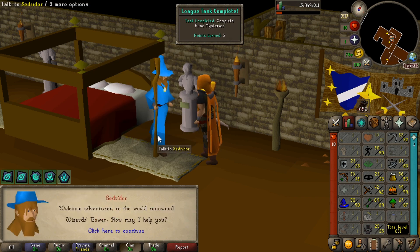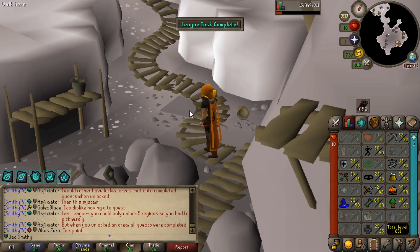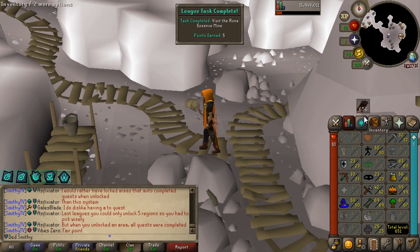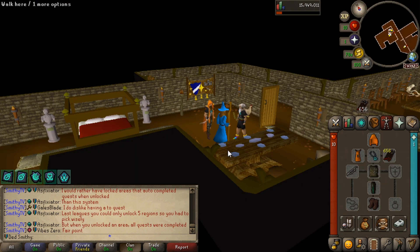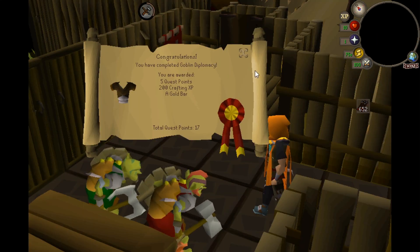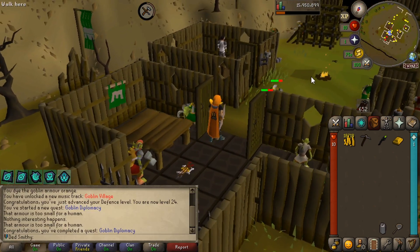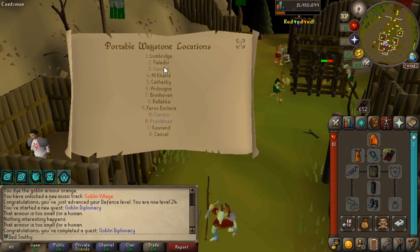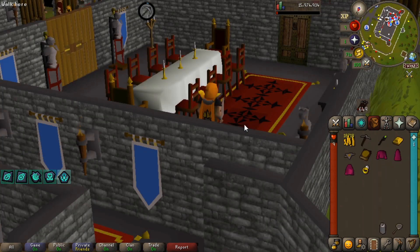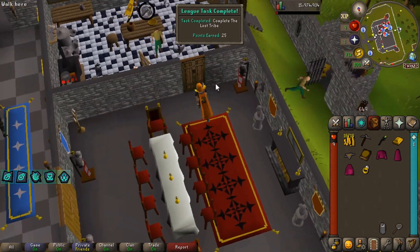Spamming through this — Rune Mysteries completed, five points. Teleport gives another task — visit the Rune Essence Mine. With the portable waystone fragment I can just teleport instantly. There we go — Goblin Diplomacy completed, which means we can now start the Lost Tribe and get that lovely bone crossbow.